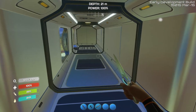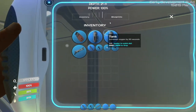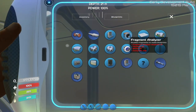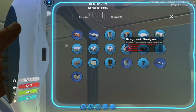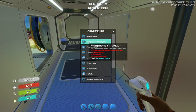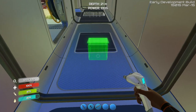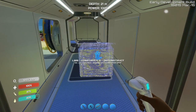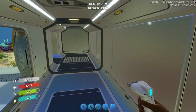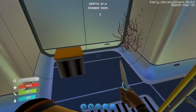Now, what I realized in the last episode was — even though if you hit tab you go to blueprints, the fragment analyzer used to say it needed the blueprints, and it still does. It still says fragment analyzer blueprint times two, which is weird. But if you use the builder and you right click and then just click it, it will let you put one down, and when you do it tells you you need two titanium, a wiring kit, and a computer chip. So you don't actually need the blueprints — you can just make one, which is kind of cool.